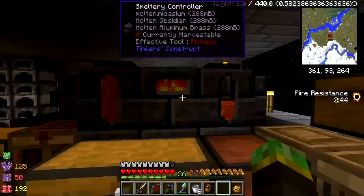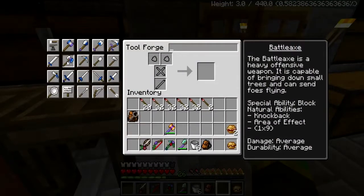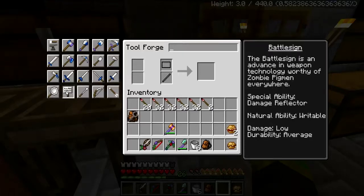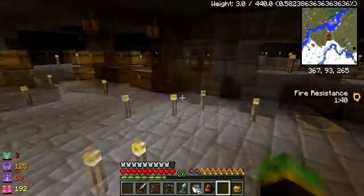Obsidian - maybe we can create... can we put a Tough tool rod into a normal pickaxe? No, I don't think you can - you've got just a normal tool rod unfortunately. So we've got all these tools apart from a battleaxe. What does the battleaxe do? 'Heavily offensive, capable of bringing down small trees, can also send those flying' - so it's got a knockback. Special ability: block effect, natural block area 1 of 9 - that's pretty cool.